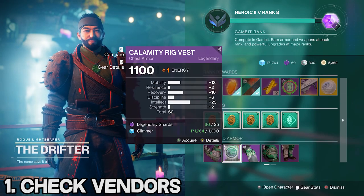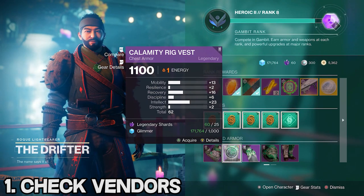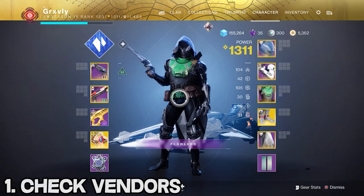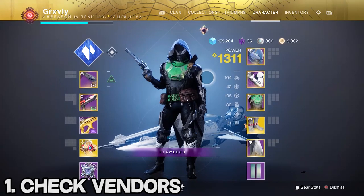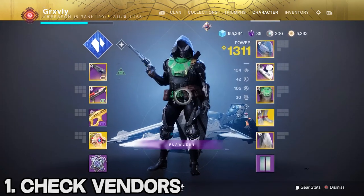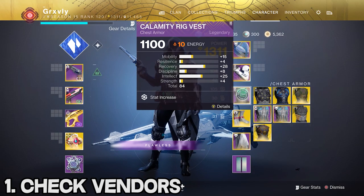Speaking of checking every vendor, I just took a quick lap around the tower checking pretty much everyone's inventory and I saw Drifter has a really, really good hunter chest piece. I bought the chest piece, masterworked it and everything, and I'm literally one stat off from having triple 100s with Stompies. That just goes to show you how easy and free it is to get really good armor from vendors — definitely don't be missing out on this.